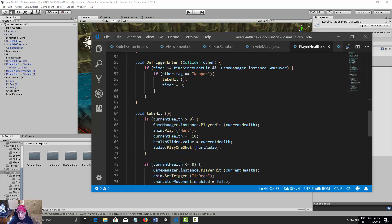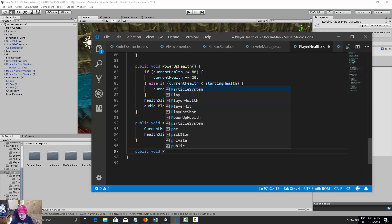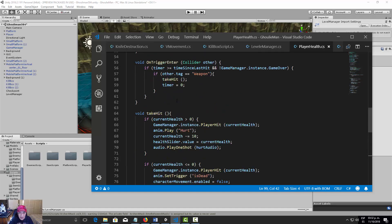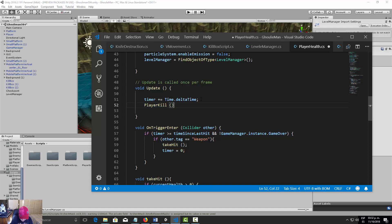In PlayerHealth, let's create a new public void function called 'PlayerKill'. Inside, if currentHealth is less than or equal to zero, we call levelManager.RespawnPlayer. Then in the Update function, we call PlayerKill each frame. Let's save the script.